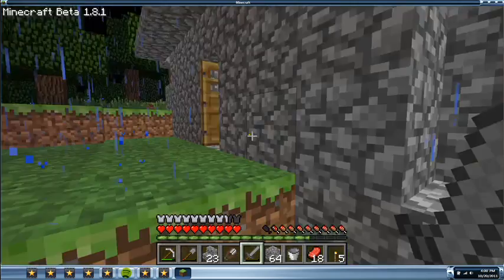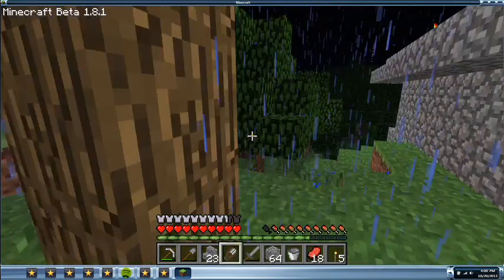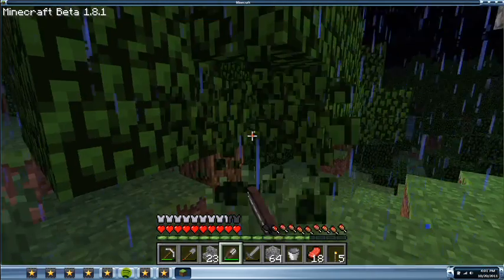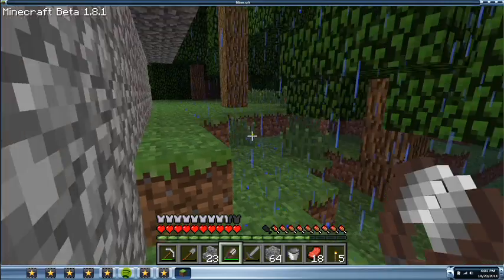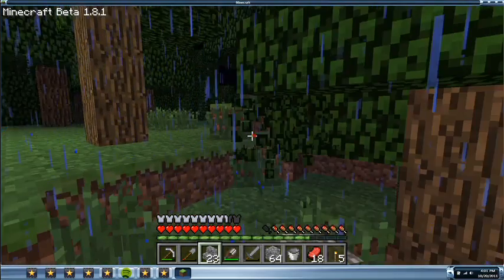Hopefully there's nothing out here so I can show you guys. What you do with the shears — you can come up and grab some leaves from trees. That way you don't sit here and chop at it and not get anything from it.